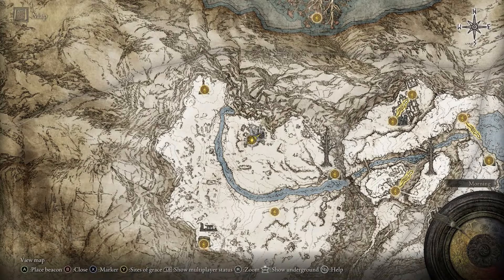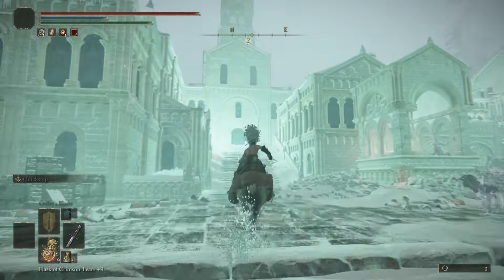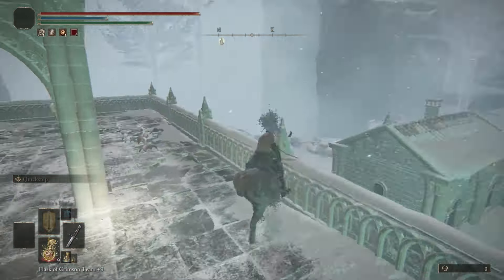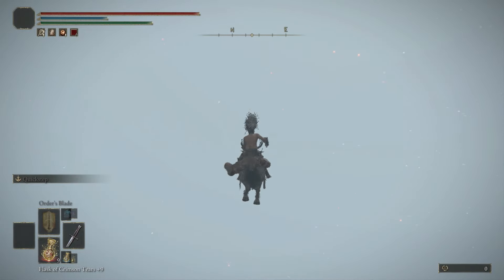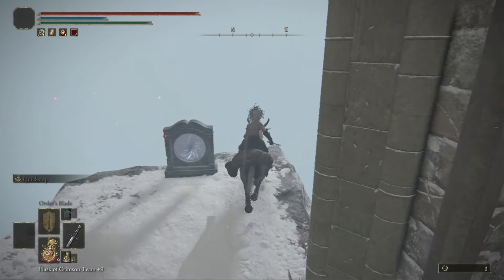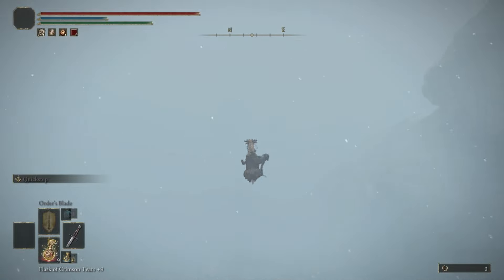For our final glitch, go to Ordina, liturgical town, site of grace. Call on torrent and follow my path just around this castle all the way to the top. Keep running, and when you get to the edge, double jump off. I'll show in slow motion: get to the extreme edge, jump, wait for some time, then double jump again, and start continuously swinging your sword. If done correctly, you'll start to fall through the map, and after two minutes you should receive runes — about 85,000 runes every time. I don't have the gold pickled fowl foot on or a new game plus, so I'm getting the bare minimum. When done, call back to the site of grace and do it again for as many runes as you want.